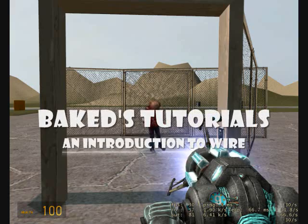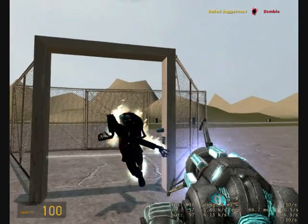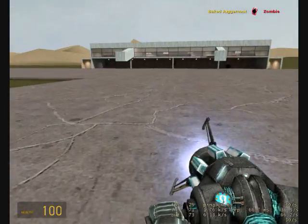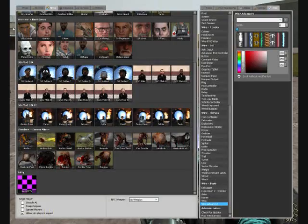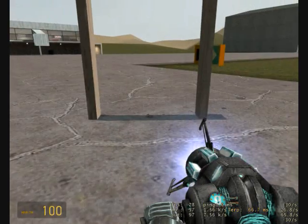Hey, it's BigChuggerNut and this is my first tutorial, an introduction to wire. This is basically what we're going to be making. So what you're going to want to do first is go into your props, type in door in the search, and then spawn the door frame.